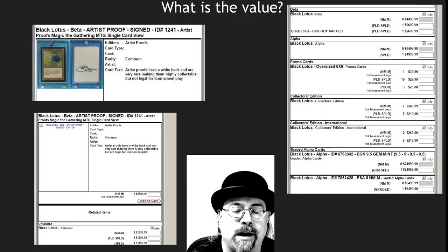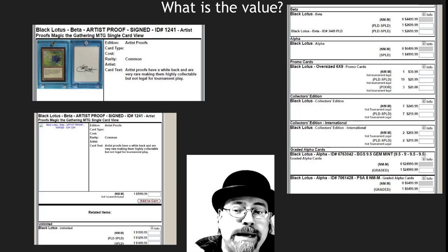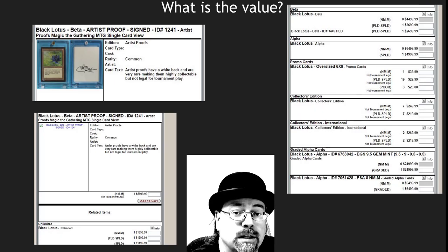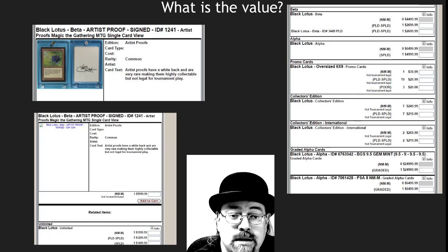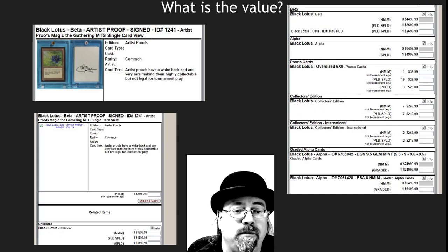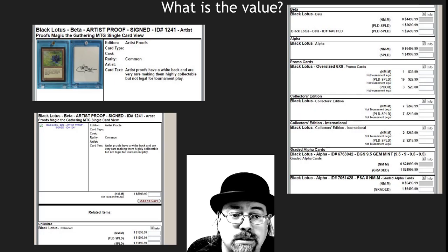A lot of people have asked me what the value of these is, looking at that Lightning Bolt I had earlier — that is one of the most common things people have asked me. It is really, really difficult to find the value on these because they are such a small print run. There are thousands of Lotuses — over 4,000 Alpha and Beta Lotuses, over a thousand Alpha Lotuses — but there are only fifty Beta artist proofs out there. Comparatively, this is such a small number that we don't have an accurate sample size.